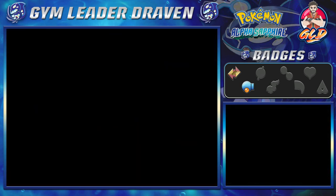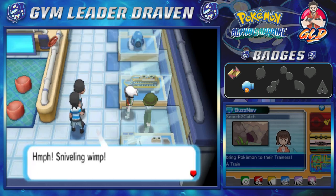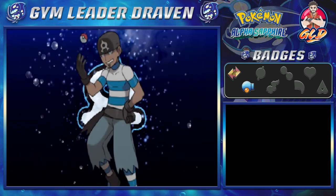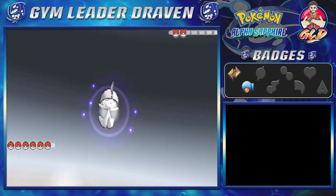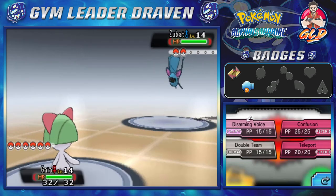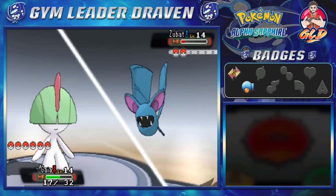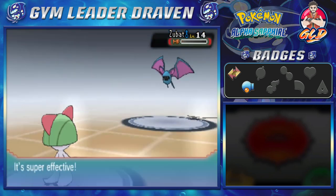We've defeated a Team Aqua Grunt. He's unhappy: 'I got beat by a little brat — what a disaster. The boss is going to be furious.' Then the second grunt steps up: 'Stand back and watch me, the 27th strongest member of Team Aqua, take care of this kid.' He sends out a Zubat. We hit it with a Confusion attack — it nearly defeats Zubat — and we survive with just 1 HP. Zubat defeated.